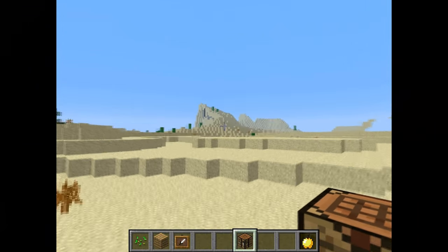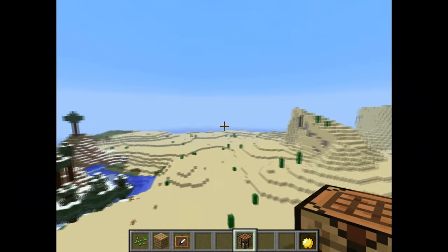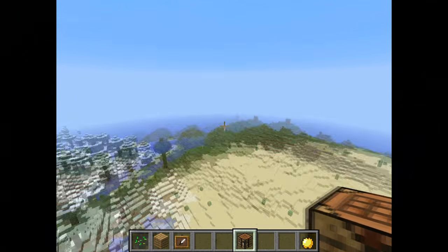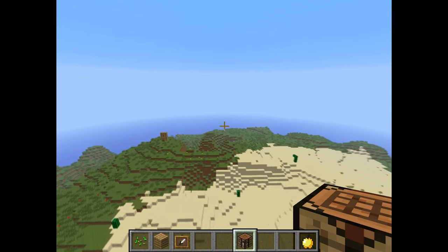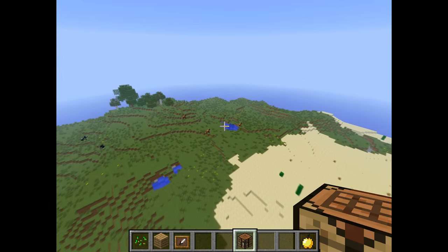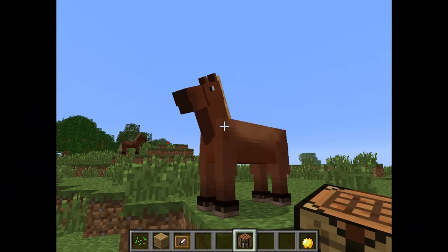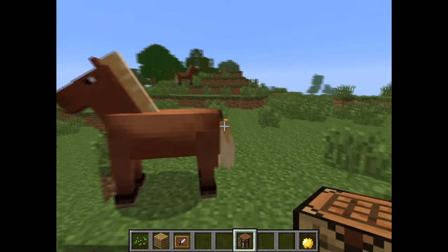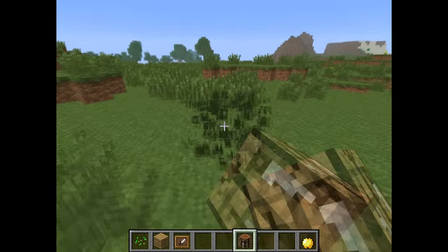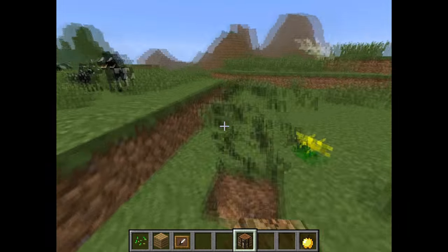Mojang, thanks for the great snapshot — thanks for the horses and for all your work. You're really working well; you're always listening to the crowd, to the people who want to see things in Minecraft. One of those things is horses — I love them. Really looking forward to them, and also to the stained hardened clay blocks, carpets, coal blocks, and the changed charcoal textures.